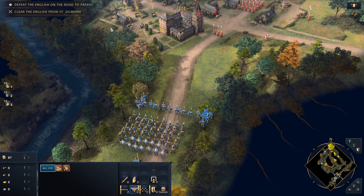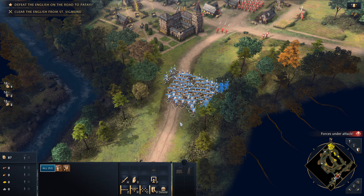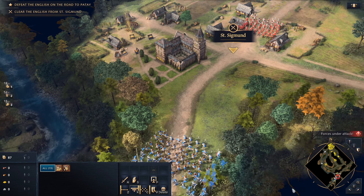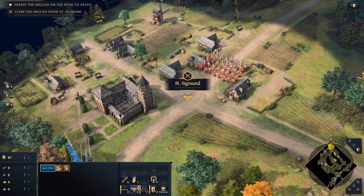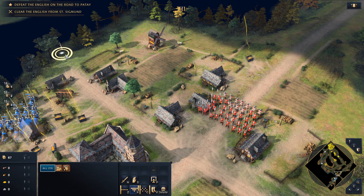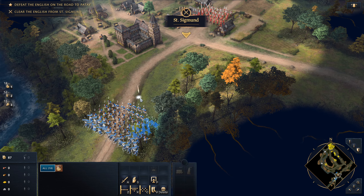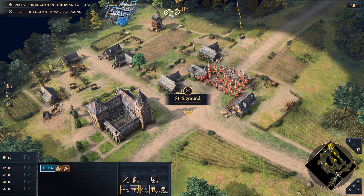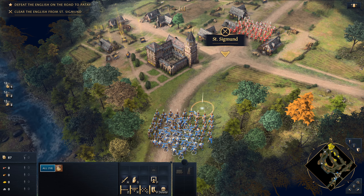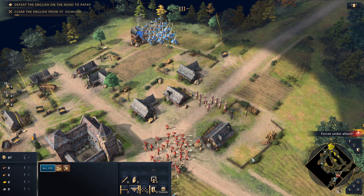We'd really like to push our cavalry to the flank. It seems like they're falling back — now is the time for our cavalry to move to the flank. We're going to try to fix their spears from the front and then strike their archers from the back. We just have to make sure we don't aggro them and destroy our horsemen. Let's engage the enemy and strike from the back.